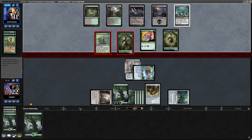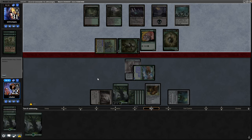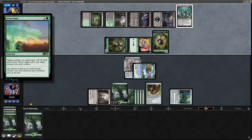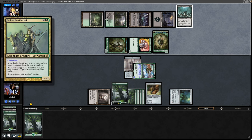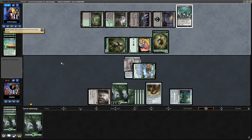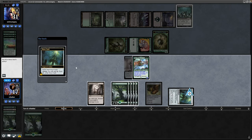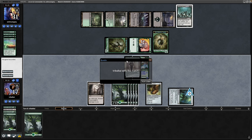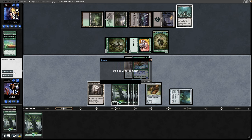Our opponent decides to go straight through to combat, so we take a hit for five. And then they went for a Primal Might — we do have protection from black, and they targeted the Nath, so they've effectively just got rid of their own Nath and paid for it. Luckily we've got the protection from black, and we see the scoop from our opponent. Yeah, protection from black on the Commander's Plate was actually relevant there — otherwise that would have worked for our opponent.